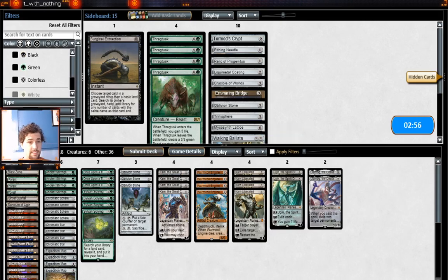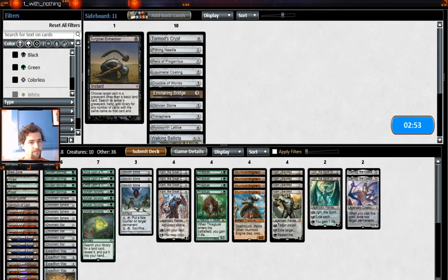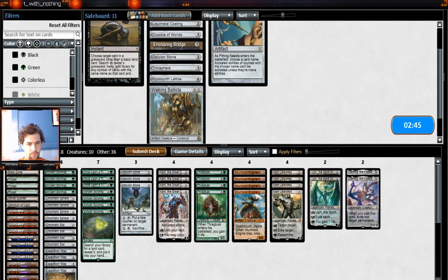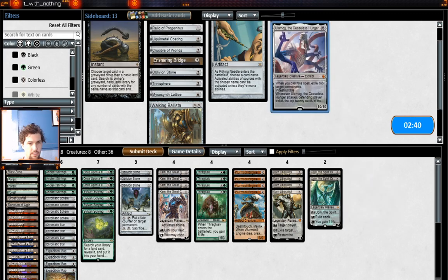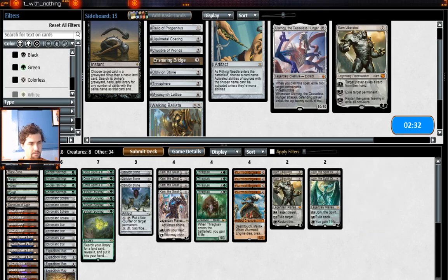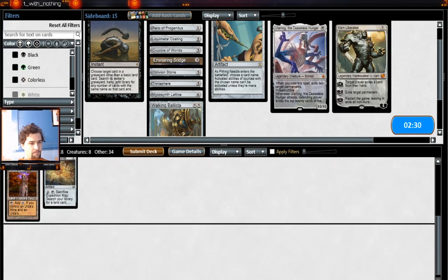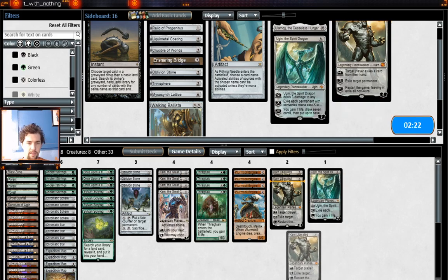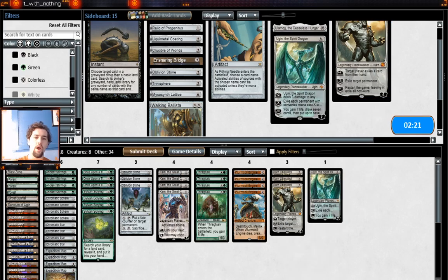Our sideboard against Burn is this pile of Thragtusks. I don't think I'm going to bring in the Pithing Needle, even though we're aware of the Oko. What we cut: these Ulamogs are almost always too slow. Karn Liberated is a little bit better on the draw — I'm going to cut him on the play. I'm going to go ahead and trade that out. I think I want only one Ugin, one Karn.